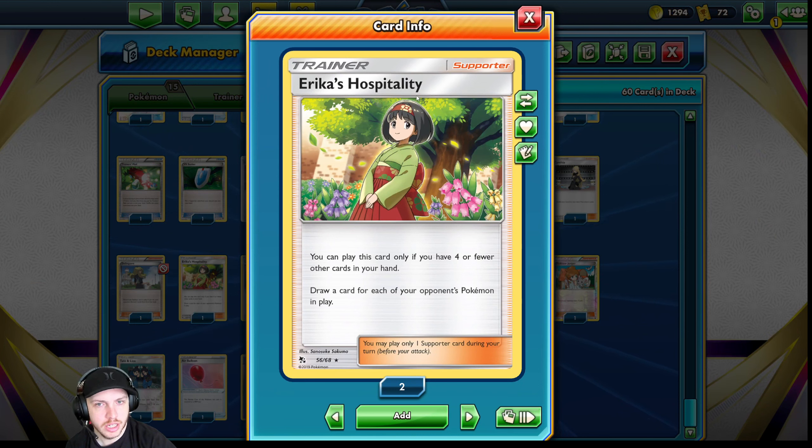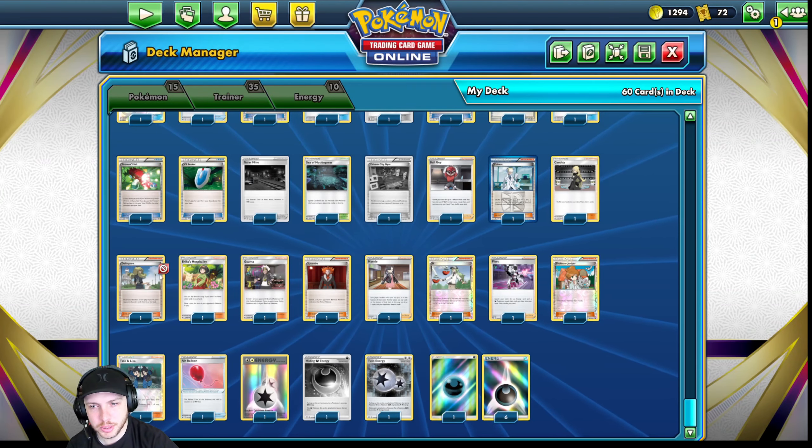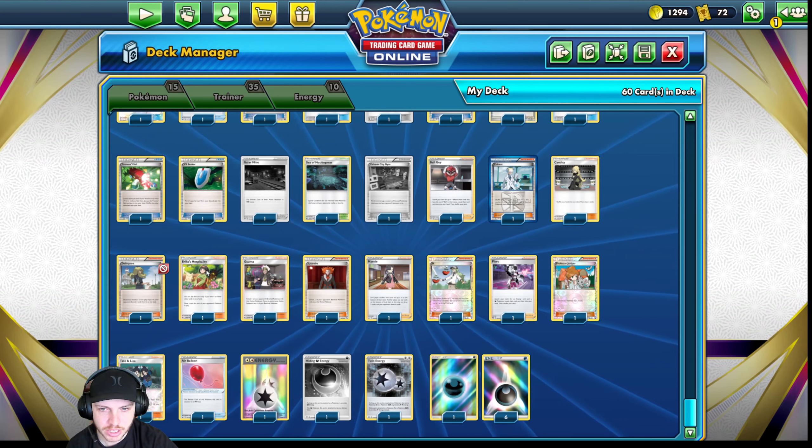Erika's Hospitality is another really good card I don't see everybody running. People usually have to fill their bench up to play, at least with Grass and Water, and those are two decks I see a decent bit. Against Dragon, maybe it's not as good — a lot of Dragon players don't seem to build their bench up, but it is what it is.